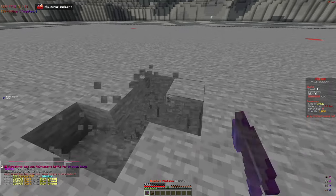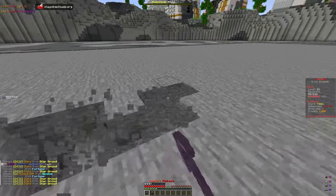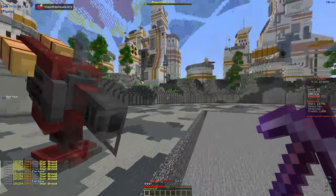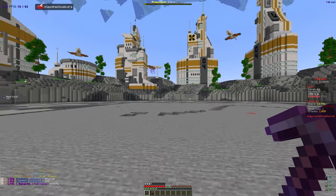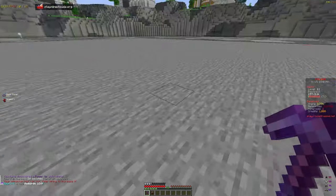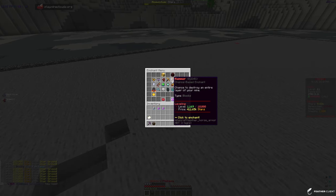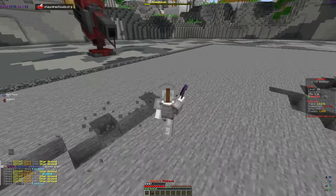Let's get started with mining. We're getting a ton of stars with our star greed, which is going to help us get better enchants. We're flying for now because we don't have enough speed to walk fast. Speed only costs 10 million to max out, so let's just do that. Walking is better than flying because as you break layers you keep going down.